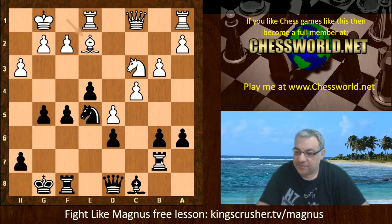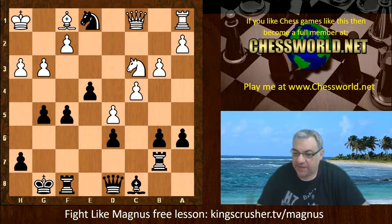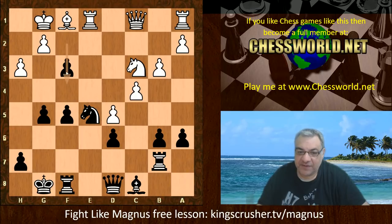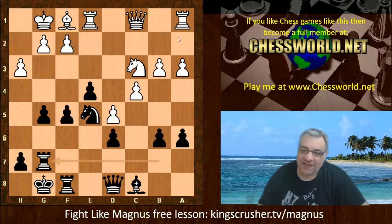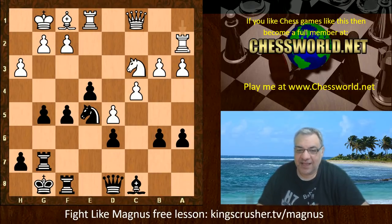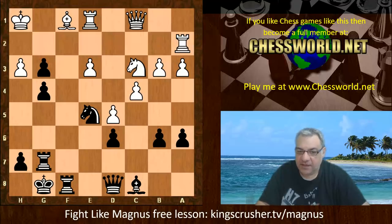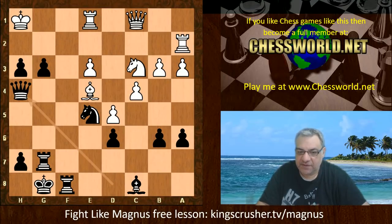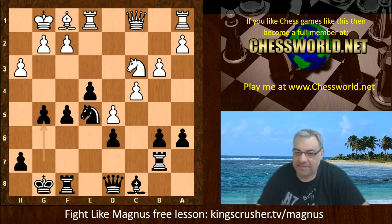So we have Bishop e2. It's difficult for white: if g3, that just weakens f3, winning the exchange for nothing. If f4, we can use the en passant rule. If a3, we can still play Rook g7 and push for g4 — it's still really dangerous. Using a3 as a second rank defense scheme, black could try and crash through like this — it's devastating. If the pawns come like that, it's going to be mate soon. It's very passive for white here.